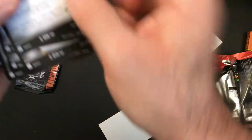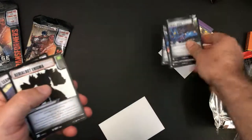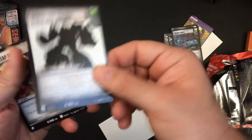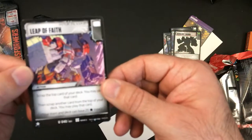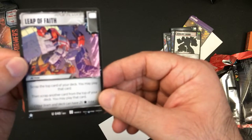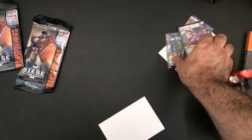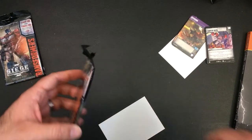Alright, so commons. Then you have the uncommon — Giftbox and Enigma, that's an action, so it's for Superion, made from the Aerialbots it looks like. Another uncommon is Leap of Faith: scrap the top card of your deck, you may play that card, scrap another card from the top of your deck, you may play that card. Your team deck can only have 25 stars total. Not an impressive Combiners pack. Let's move on to the Siege.